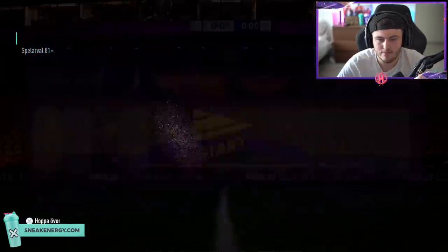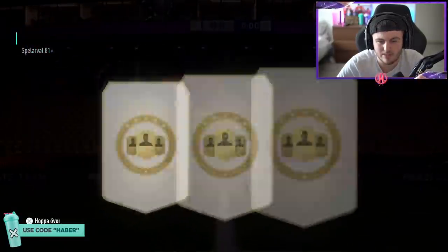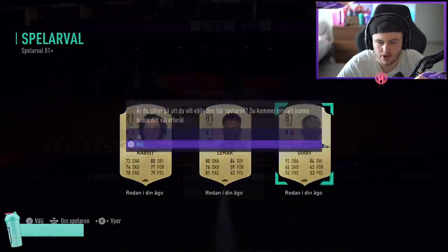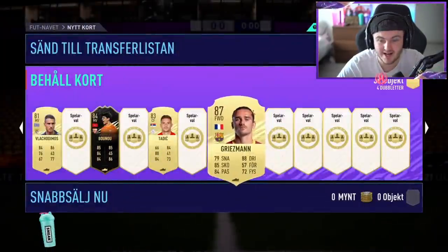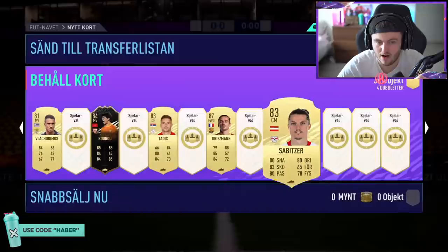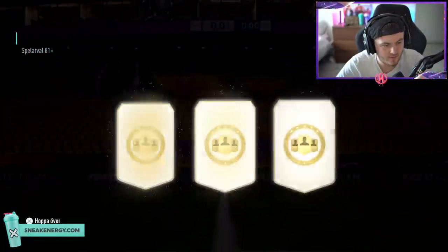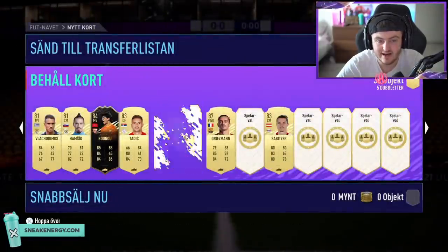Go on, foot birthday — nope, not in that one. Tadic though — he'd get a cool foot birthday card, give him 90 pace and five-star five-star, he'd be a cool card. Sushek, you're not helping anyone there, pal. We've had two dupes so far. Oh my God — I didn't mean to do that, but we got Griezmann, not bad. I did not mean to skip that, but we'll take it. Hamsik — where are the foot birthdays? Biscuits — 87's not bad, 87's decent.